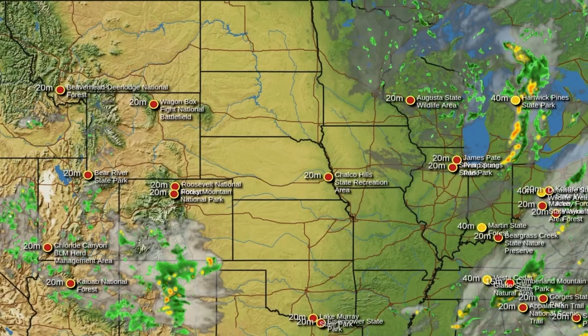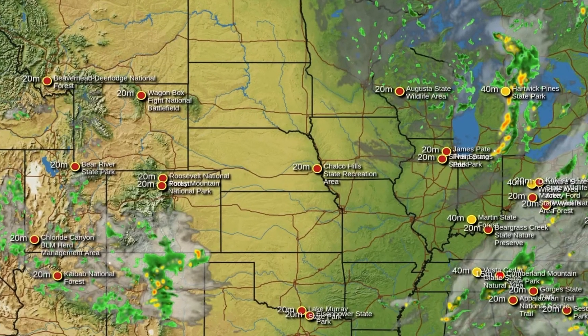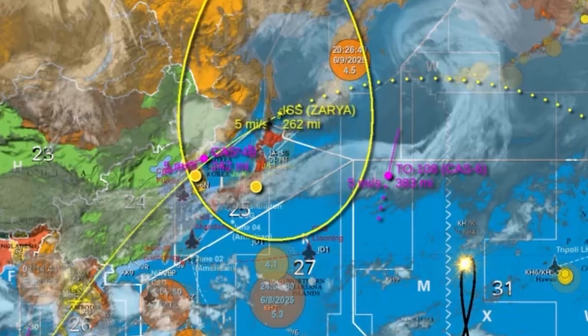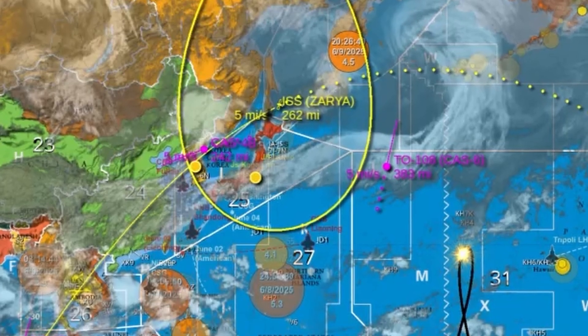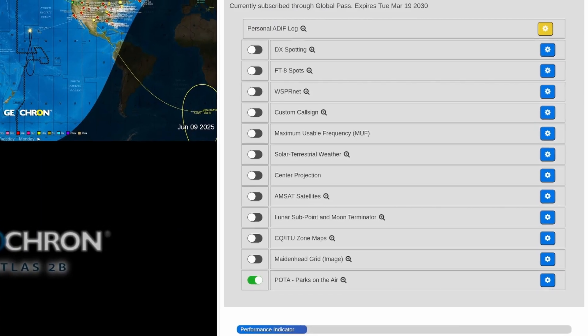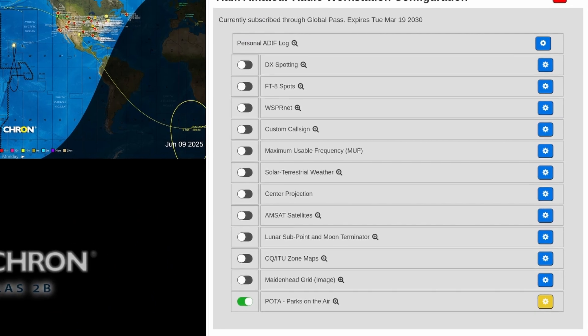If you look at the POTA layer on the Geocron, that operator may be on 20 meters, 30 meters, 12 meters — and not just in America, but often in Europe and Japan as well. This layer is updated about every 30 minutes.